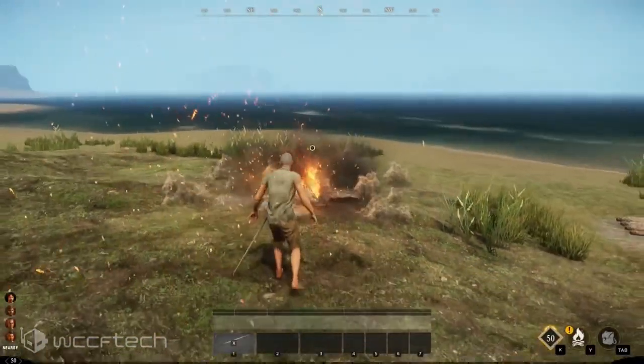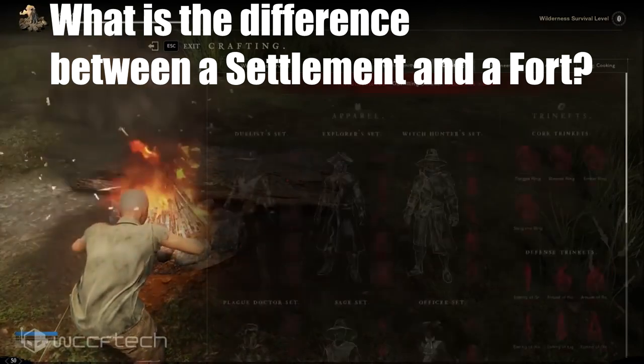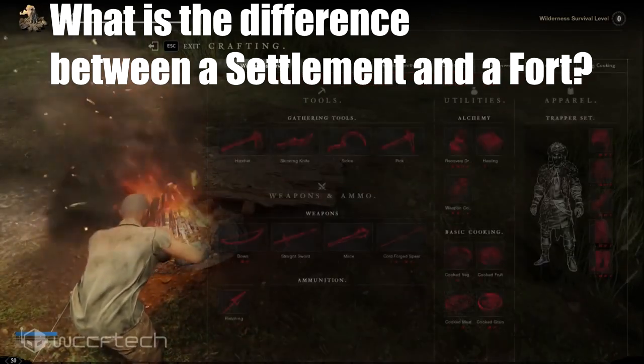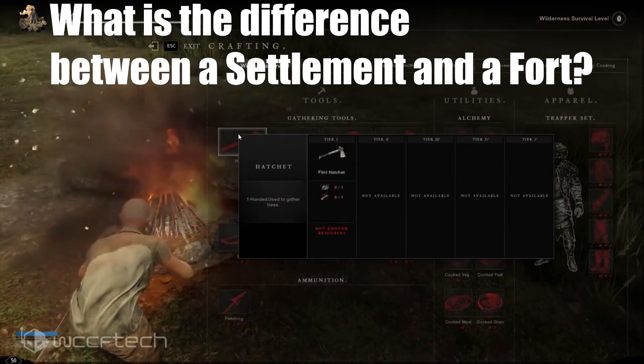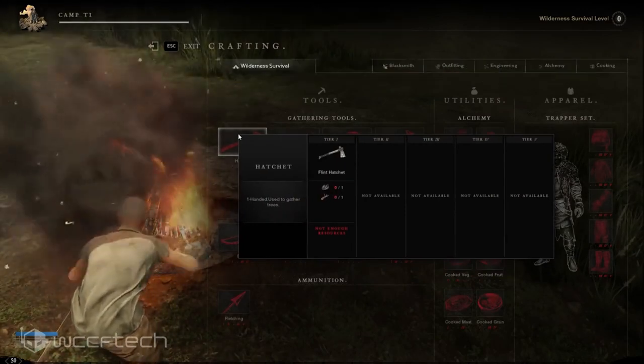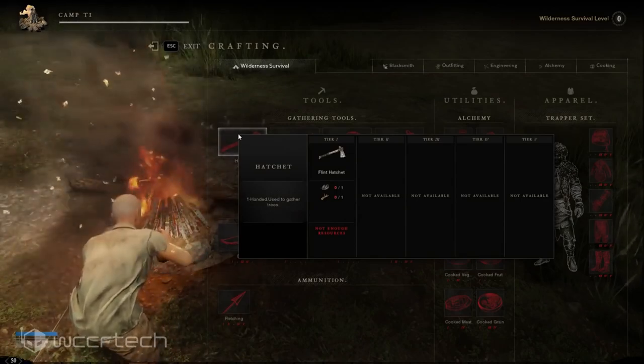What is the difference between a settlement and a fort? A settlement is where players own homes, craft, refine items, trade, take faction missions, and socialize. A territory's fort is the major point of defense for a territory — it is what comes under attack during war, PvP invasion, and PvE, and it's where players need to go in order to claim an unclaimed territory.